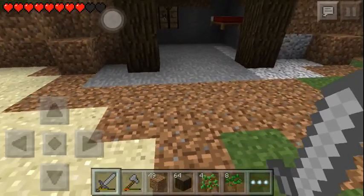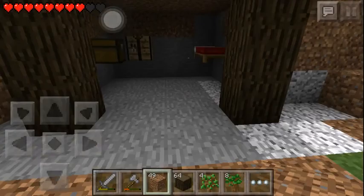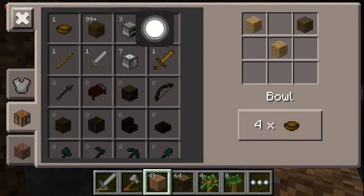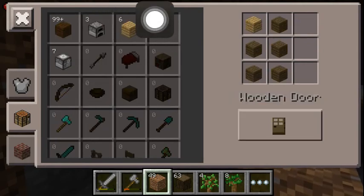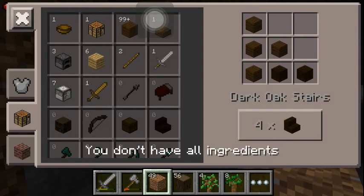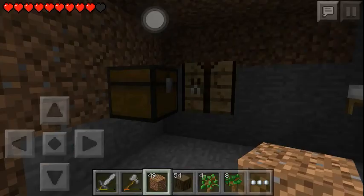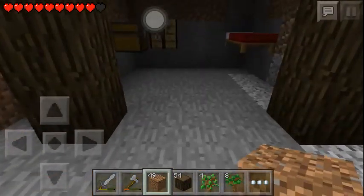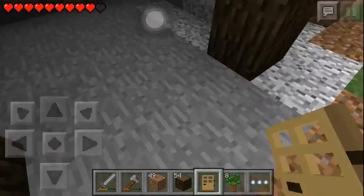First of all, let's make the door. We have to craft a bit — so, door. And let's make some stairs and some slabs. Yeah, that should be enough.